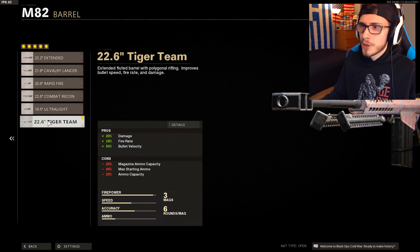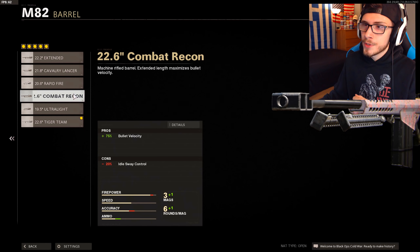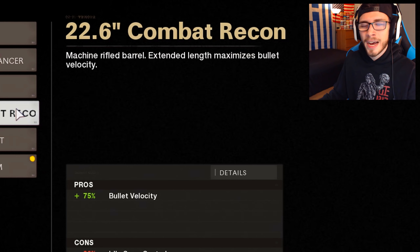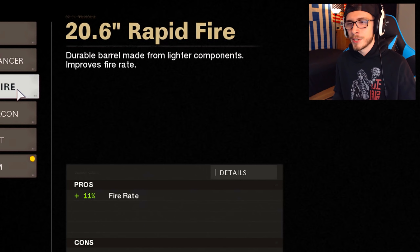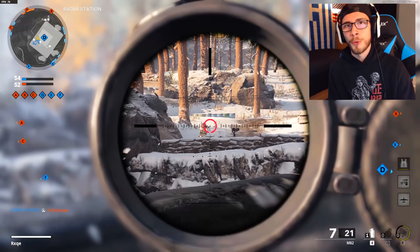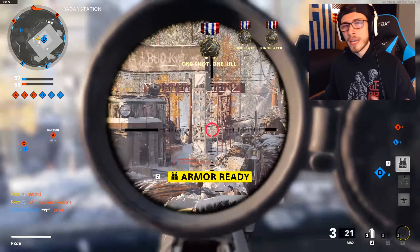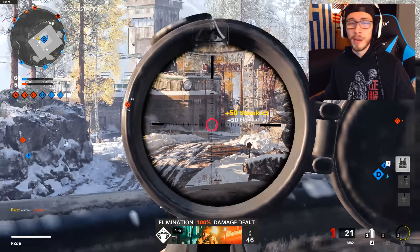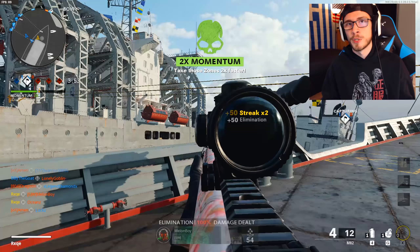It's also a very common thing to have the 22.6 inch Tiger Team barrel on all of the snipers because it increases the damage, fire rate, and bullet velocity. But all the way up until this point, I was using the 22.6 inch Combat Recon Barrel just because it increases that bullet velocity. Because it's a Barrett, I don't really see too much of a need for the fire rate. I would definitely recommend playing a lot of Combined Arms in the 12v12 game mode, and considering how huge those maps are, if you're sitting back sniping — which honestly is the more effective way to use the Barrett — I just kept the higher bullet velocity so you wouldn't have to account for so much bullet drop.